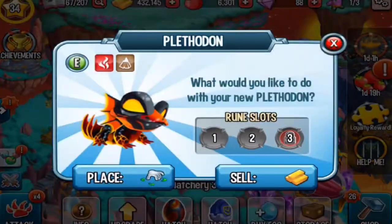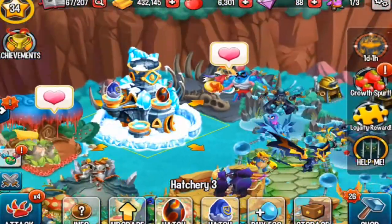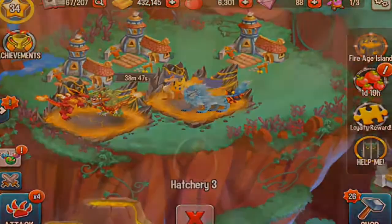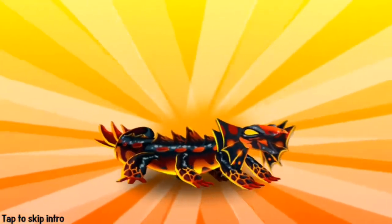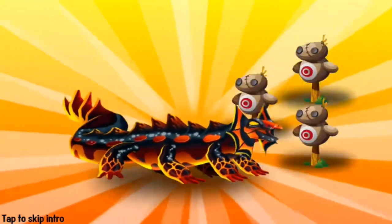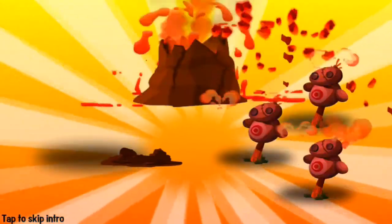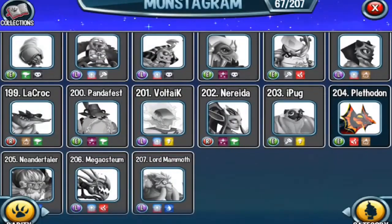The Plethodon monster has finished incubating in Monster Legends, so let's place it into a fire habitat right here. Let's see the intro — pretty nice. He is really powerful. This is monster number 204.